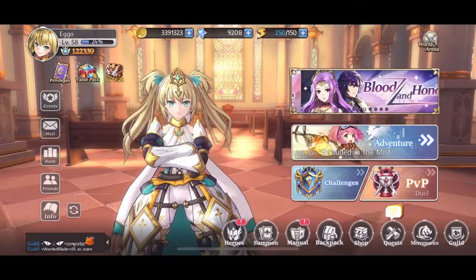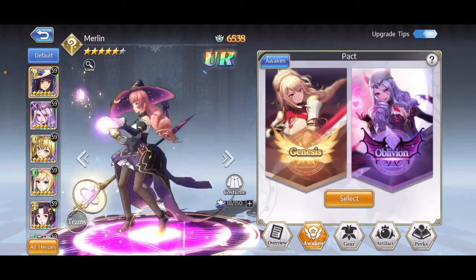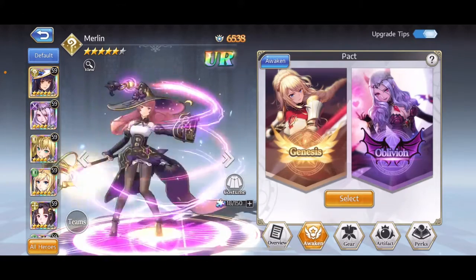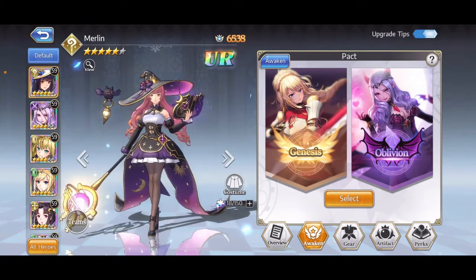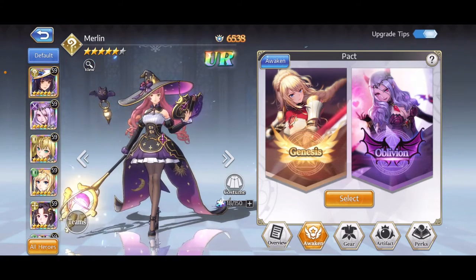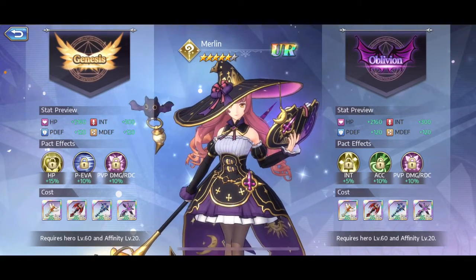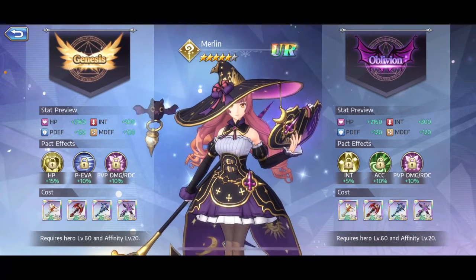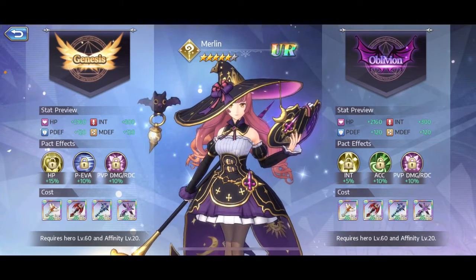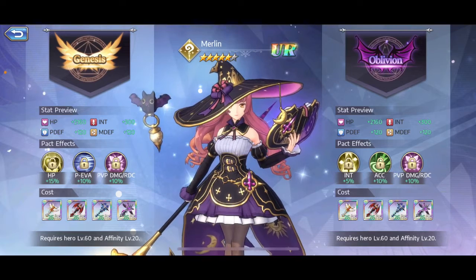While I'm team level 58, my characters are level 59, and I've done awakening 10 for Merlin, Lilith, and Joan. Once you do the 10th awakening for characters, you get this choice of Genesis or Oblivion, where your hero needs to be level 60 and then you can choose a path to make them bulkier or stronger. So for my DPS I'm going to go Oblivion to get stronger, and for my tanks I'm going to go Genesis to make them bulkier.